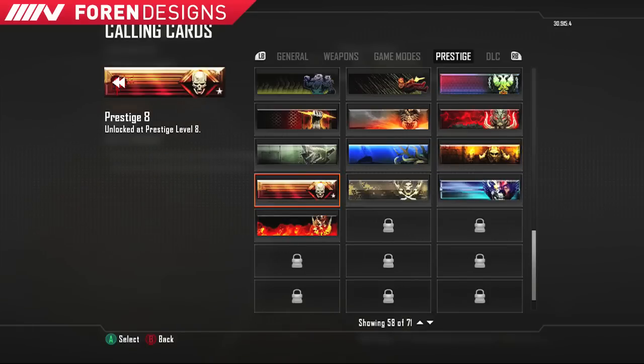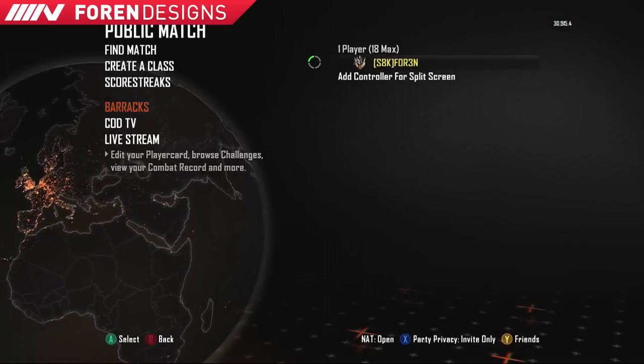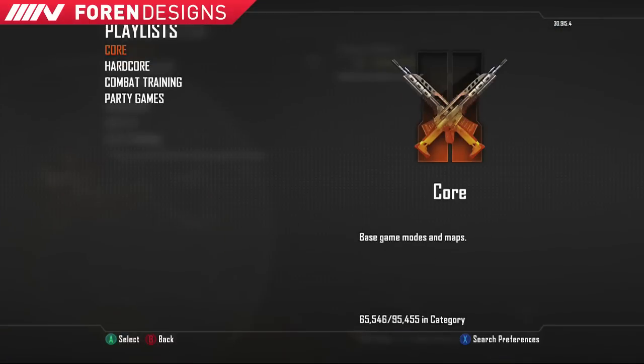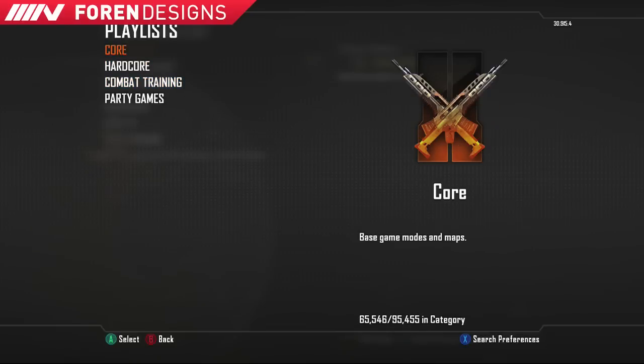Prestige 7, 8 — 8's actually pretty nice, I like that. 9 is also pretty sweet. And then 10, which is actually what I have equipped right now because 10 looks fucking sweet. And then prestige master — so that's the only thing I've actually noticed being added. Also I've been told there's no more chaos mosh pit, what the fuck.